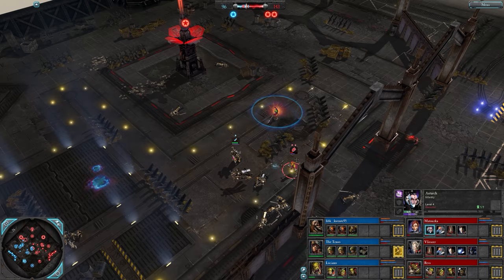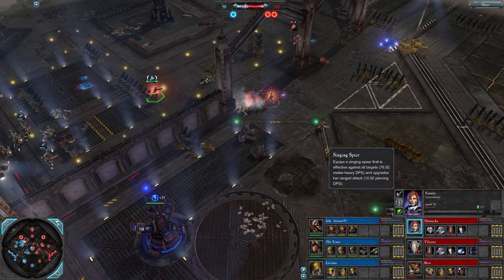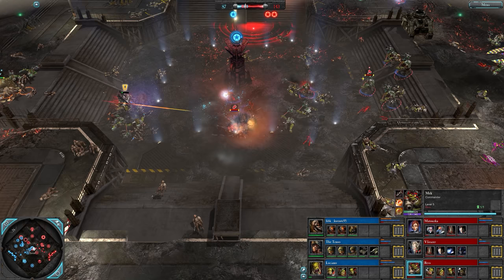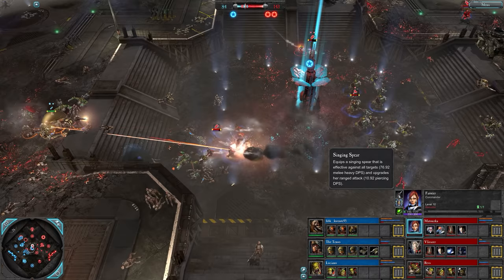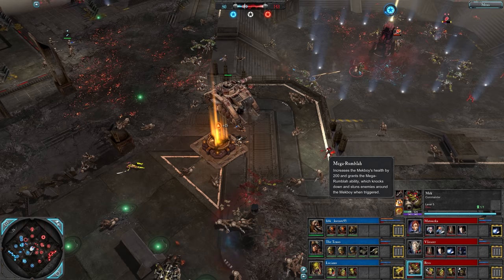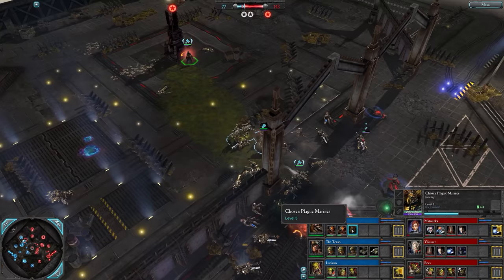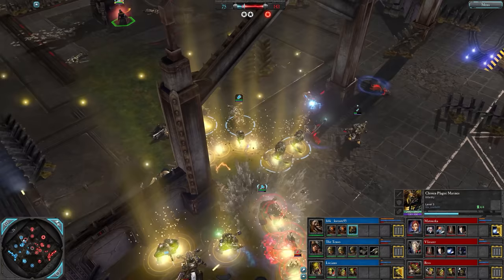Messing up some Chaos Space Marines alongside the level ten Farseer with this Singing Spear. Is she going to die? A level ten hero gets 33 percent more melee damage - that's a hell of a lot of damage on that Singing Spear, probably over 100 DPS. Mega Rumbler for the Mech Boy. D Cannon on the way for Matuska.